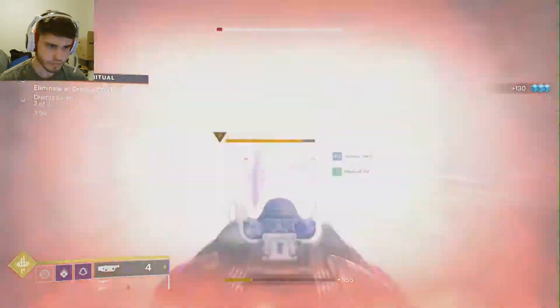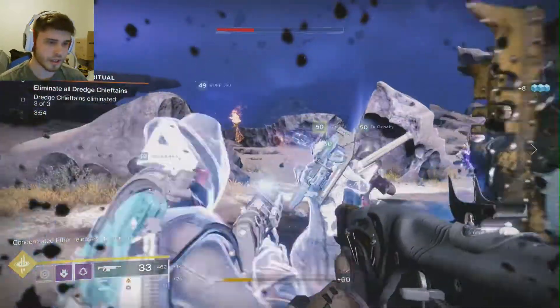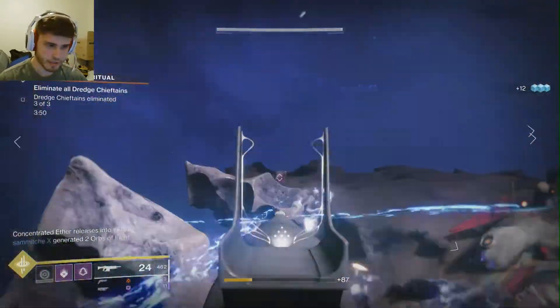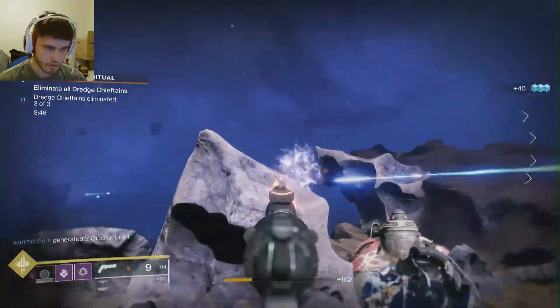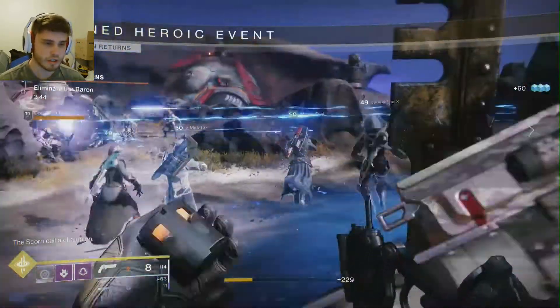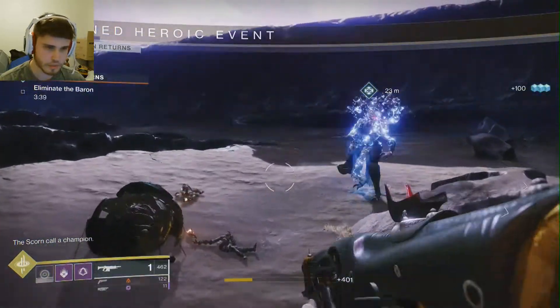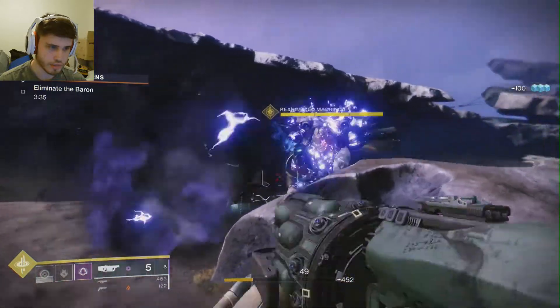Now it's just this guy. Jesus, don't want to die. At least we're going to get it done real quick, because this is take two. As long as we make it heroic, which I don't think we're going to have any difficulty with. There we go, got it. And then we get a reanimated machinist form — I don't have one yet. Now we're probably going to absolutely destroy this guy with the amount of people here.